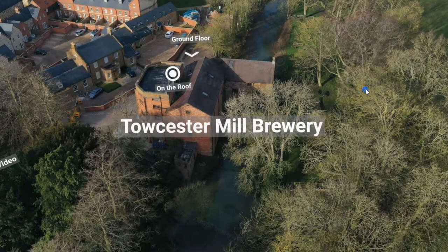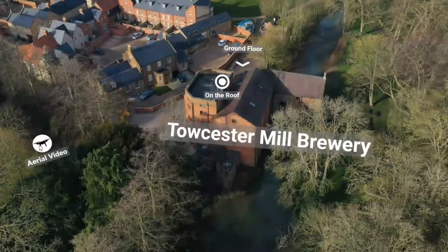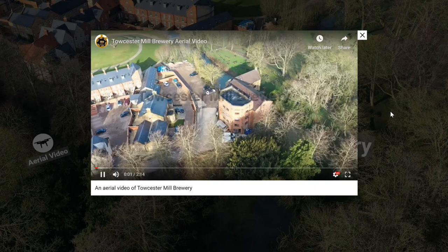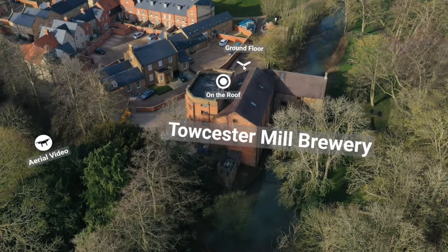You can navigate through this tool by holding the left mouse button down and rotating around. I've selected the aerial video icon, which is a drone, and it loads up an aerial video of the Toaster Mill Brewery.